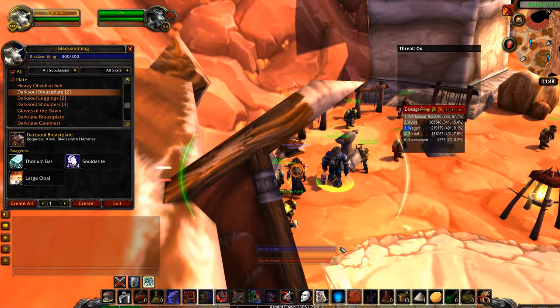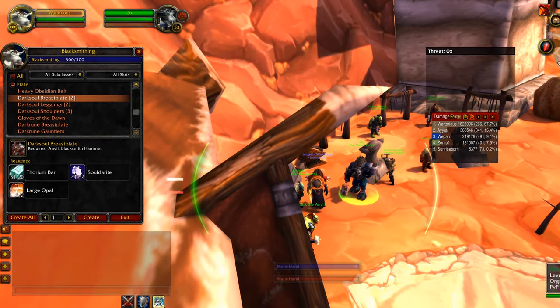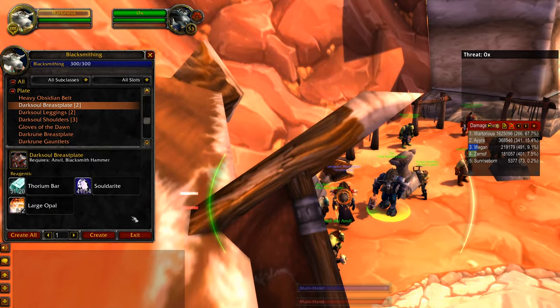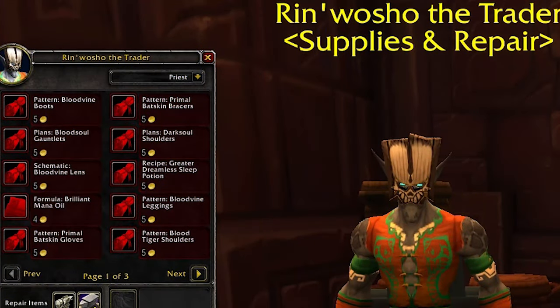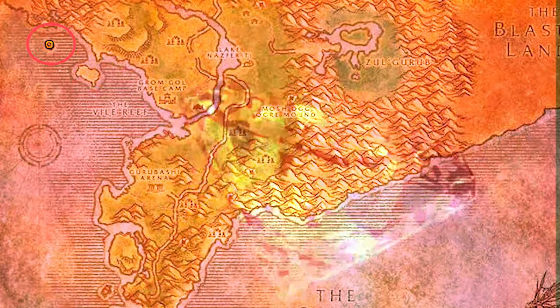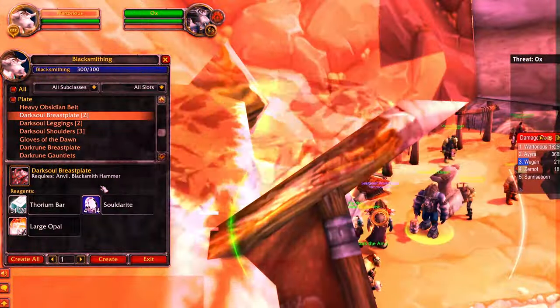Hey everyone, good morning. I just thought I would talk about the Dark Sole breastplate, the Dark Sole leggings, and the Dark Sole shoulders. The plans are dropped from Rin Wushu from the Dark Spear tribe. The shoulders require Friendly, the leggings require Honored, and the breastplate requires Revered to manufacture, but anyone can wear this set.